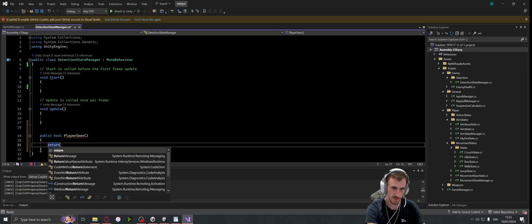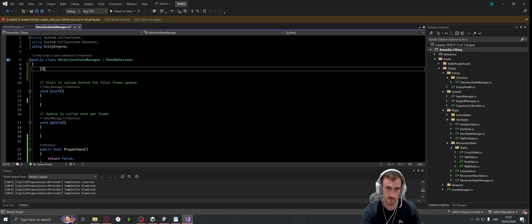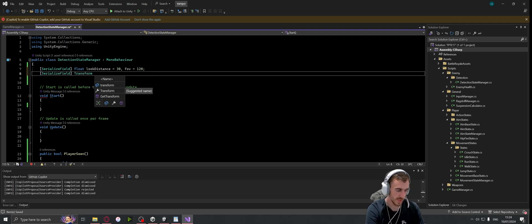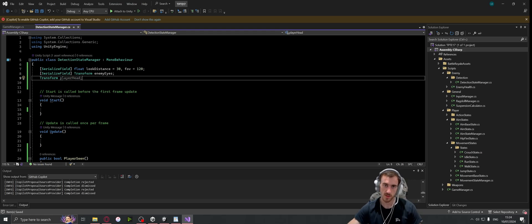I'm just going to return false for now because we're going to need some variables. The first two will be serialized fields and floats: one for the look distance and one for the field of view. I'm going to set the look distance equal to 30, and the field of view equal to 120, which means the enemy will be able to look 60 degrees each side. Then we're going to want a serialized field Transform for the enemy eyes, and another Transform for the player head. Let's go ahead and set these up in Unity before we forget.